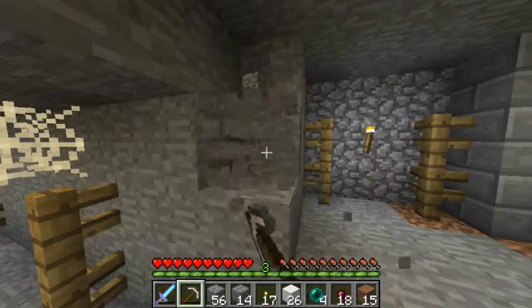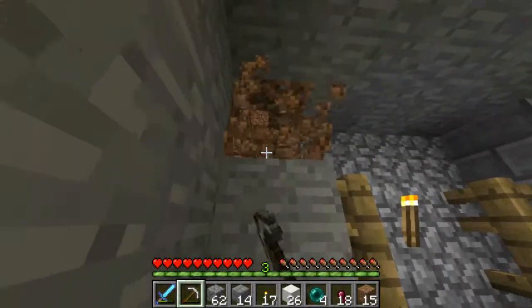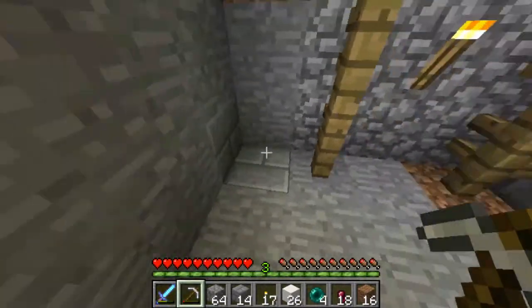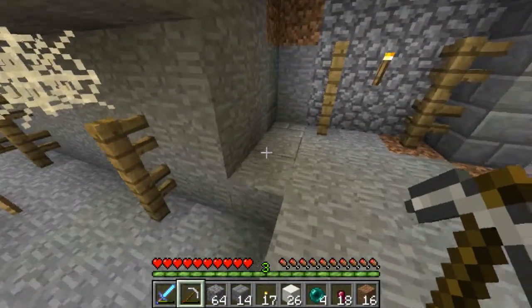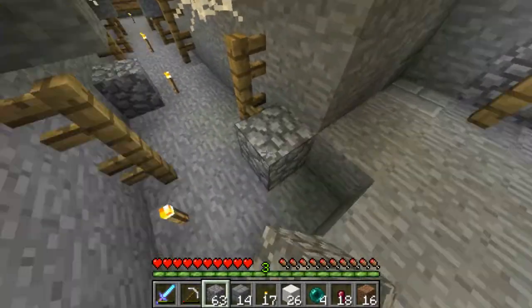I'm not sure how deep I want these rooms to go. One room is going to be a chest room, one room is going to be an enchant room — pretty simple like that. Then I have to run a... oh, that's the spawner, isn't it? Yeah. I'm going to have to be pretty careful because that's the spawner right there, so I can't go any farther. That helps limit my room size for sure.